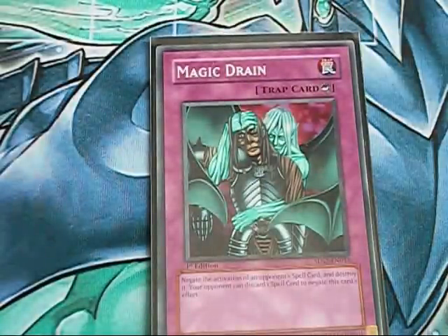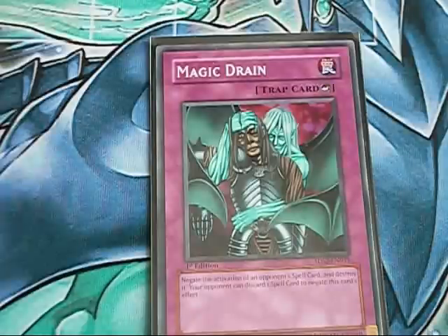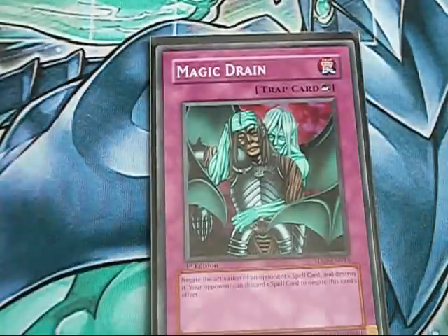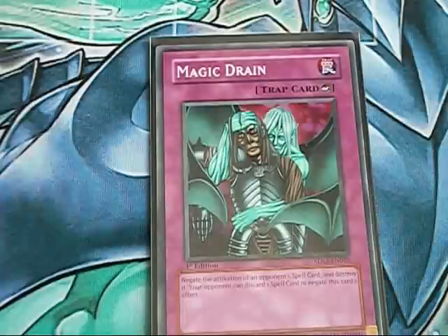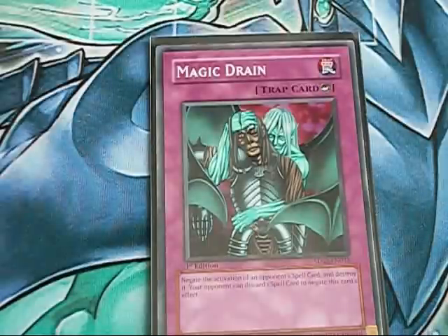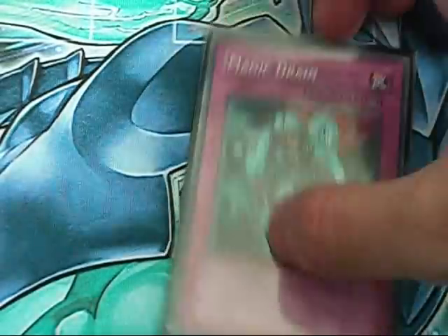Magic Drain — this is a neat little one or two of you can run in your deck. Basically it acts as a one-for-one, or even a plus one. Your opponent activates their power spells such as Heavy Storm, you chain this, they're forced to pitch a spell card to let the storm go through — or they'll just not pitch a spell and Magic Drain will simply stop the storm. Either way, you're going to be getting some kind of bonus off of this card. On the downside though, many decks run 18-plus spells, so unless they really want that storm to go through, they're more or less going to pitch that spell card and Magic Drain will just not negate the effect.